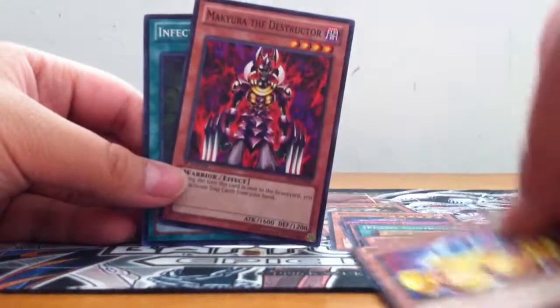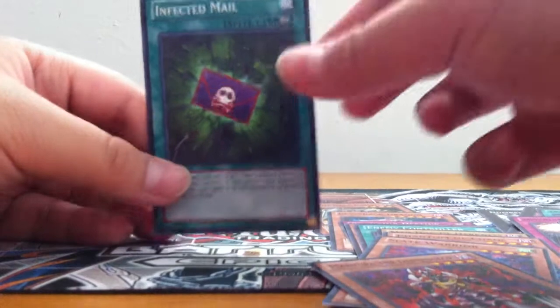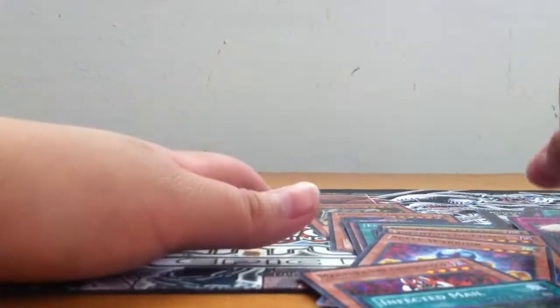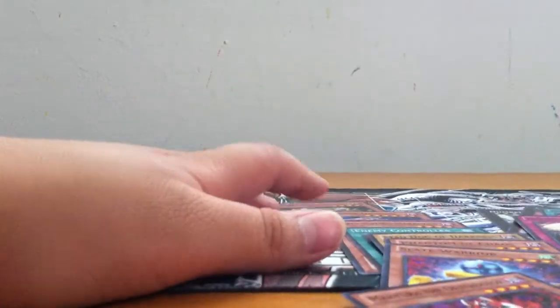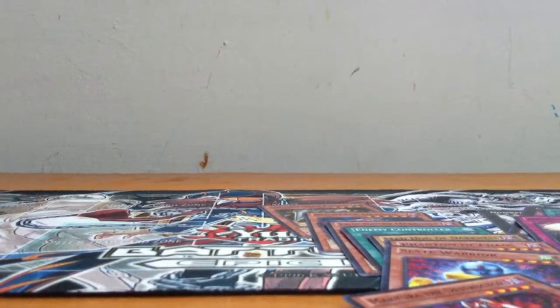Also star foils: Slate Warrior, Mockery of the Destructor, and Infected Male. Hope you liked the opening! Like, subscribe, comment if you wish — Azien card out.